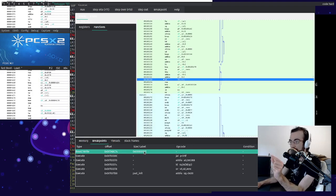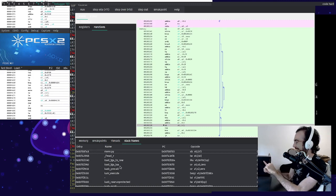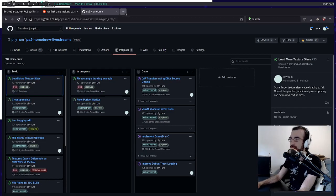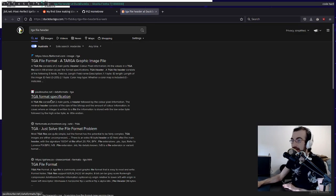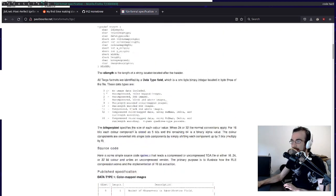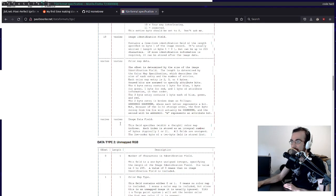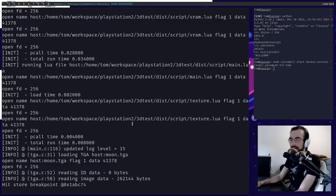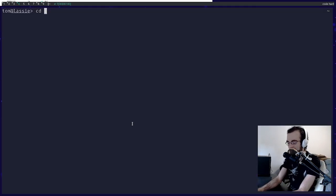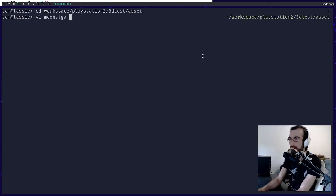We need a branch for this. Let's call it 'TGA load mem error'. We'll get a nice pull request out of this — a pretty small one. Fix TGA loader buffer overrun. It doesn't really need a description; it speaks for itself — it's two lines. Let's merge this in because that's a really important bug fix. Also put a bug label on it and get rid of that branch. So what else have I accumulated here? These changes aren't important — we're going to keep working in the texture example.